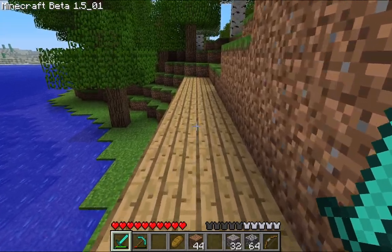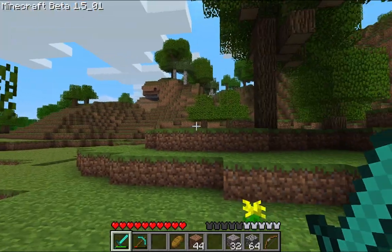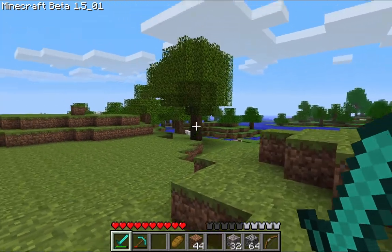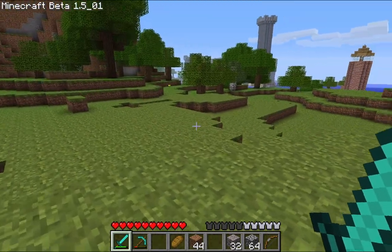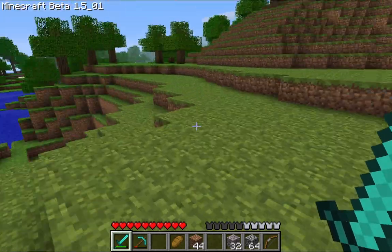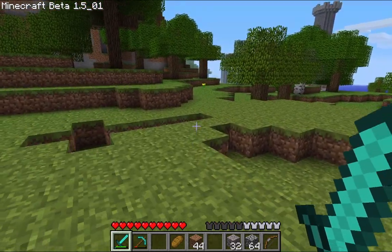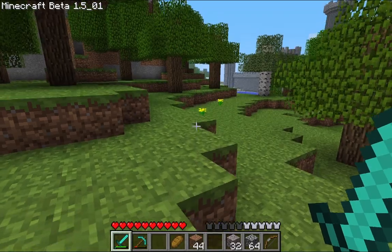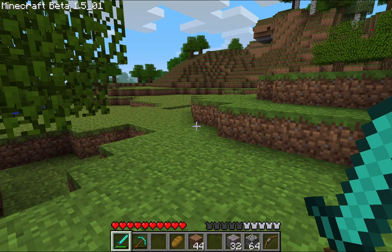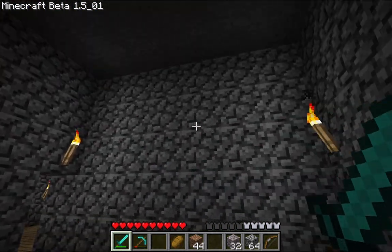I made a poll in the community tab and the majority of people chose this area right here, which was the second spot. It's got a wee lagoon out that way, it's got that little island over there, and it is reasonably flat but will need a little bit more flattening. I am really excited to do that. First of all, we are going to work on the keep and then come back here and do some terraforming. Also, the dogs love this cobblestone.